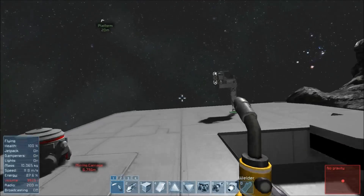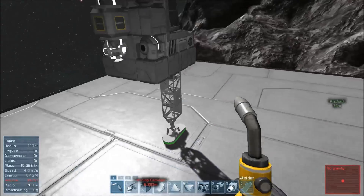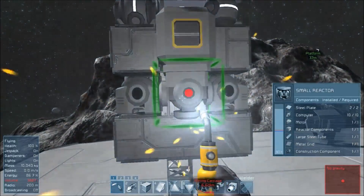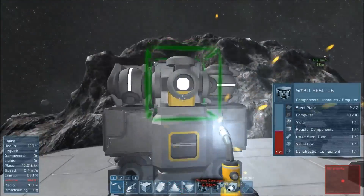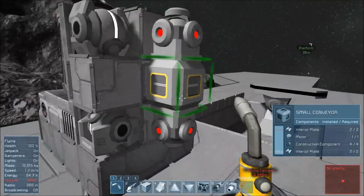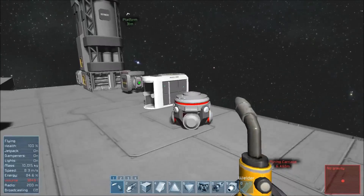Let's go back to our budding little ship right here. I'm going to go ahead and finish that reactor, and now I'm going to finish this reactor up here. So now I have three of the reactors online — they're all connected together based on that small conveyor right there, which I'm very happy about.